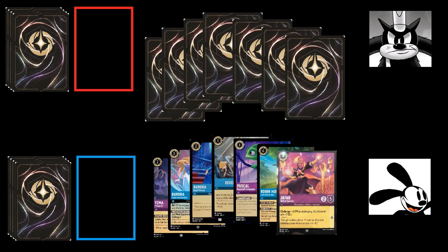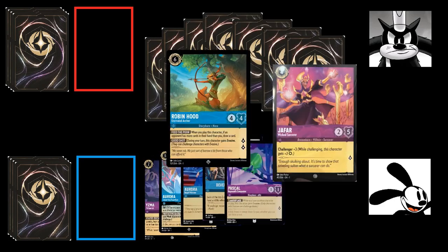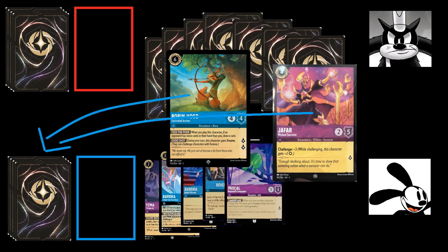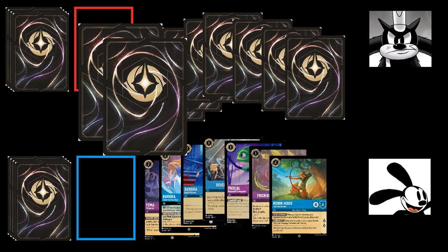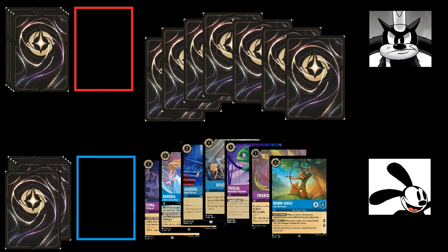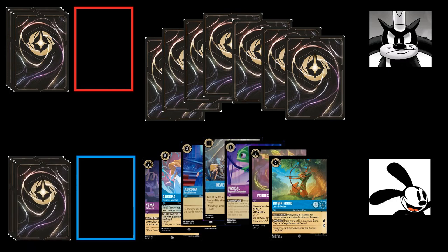Before turns actually start, both players can look at the hand of seven cards they draw and pick any number to mulligan. Oswald is going to put back Robin Hood, Unrivaled Archer, and Jafar, Wicked Sorcerer, since they're more expensive cards and he's looking for more cards he can play early. He sets those two cards face down, draws two new cards, then shuffles Robin Hood and Jafar back into his deck.